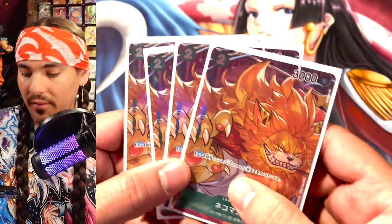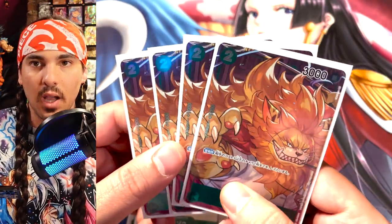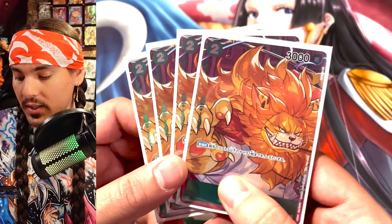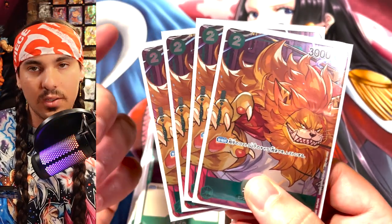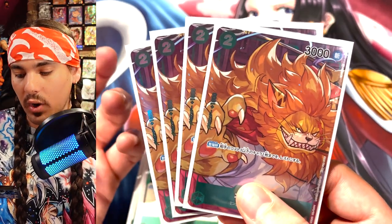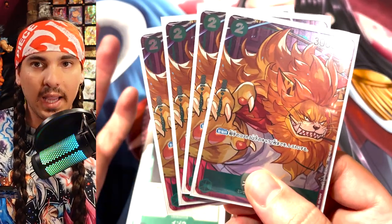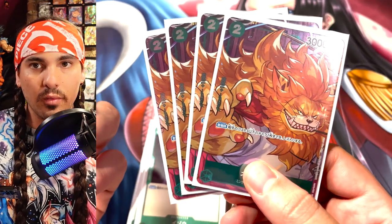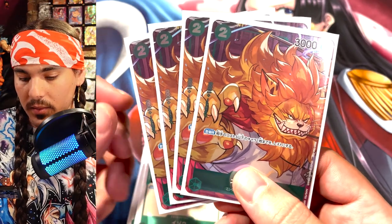Four Cat Viper — Cat Viper is insane. Just being able to rest blockers is very very strong. He rests a three cost or less for two Don, which gains you value. For example, if you're at four character cards on board and they have a blocker, you play Cat Viper, rest their blocker, you're at five — you can bounce Cat Viper back and play Luffy, or bounce one of your red cards and play one of your green bombs. Really really strong card.